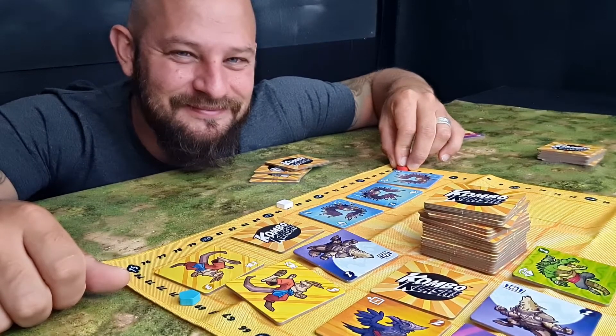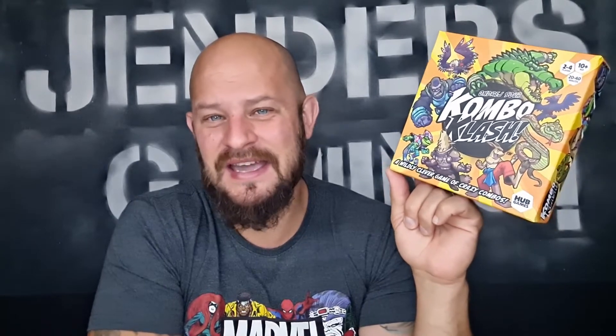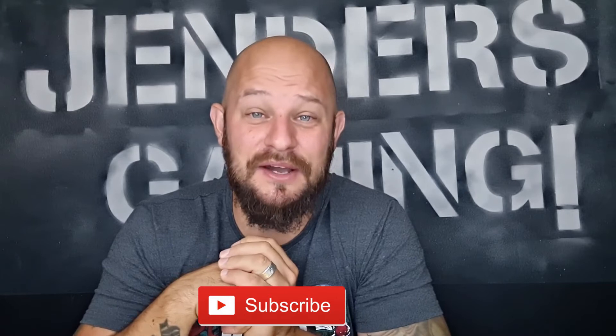So there you have it — that was Combo Clash. It's a travel-size small game from We Are Hub Games for two to four players. The box says 10 years but my seven-year-old son would have no trouble learning or playing it. It's quite easy, quite fun, and quite fast. The only thing to pay attention to is the different combinations and abilities each creature has — that takes a little time to learn, but the symbols really help. Check it out; there'll be links in the description. Which animal would you like to be and what ability would you like to have? I'd like to be a flame-throwing lizard — that would be awesome.